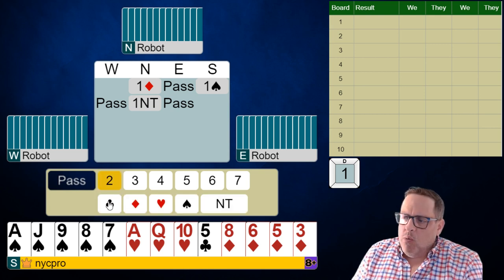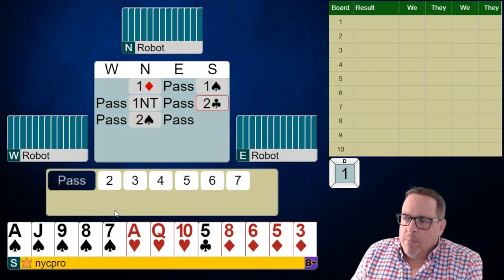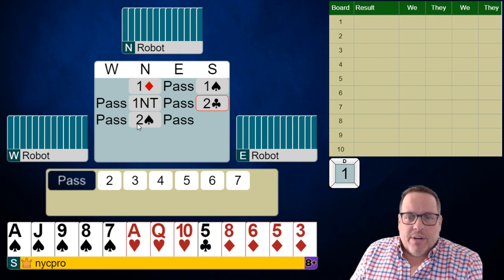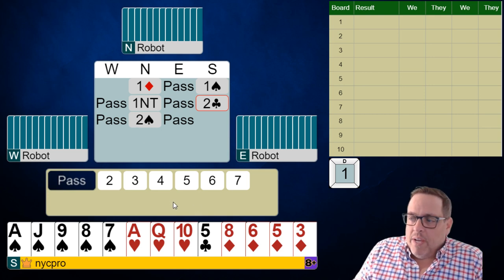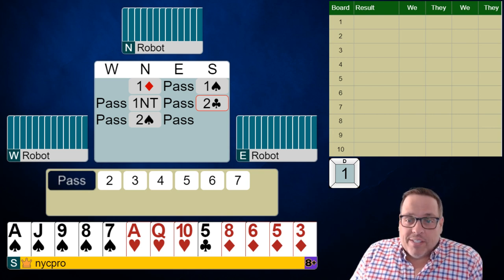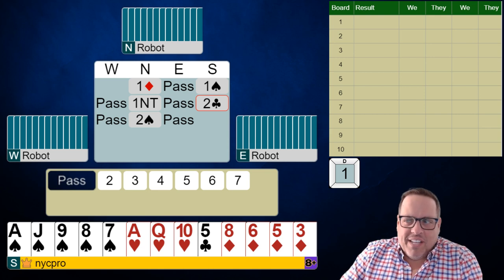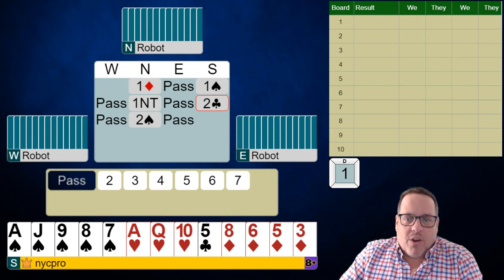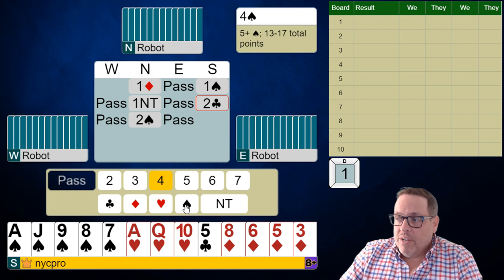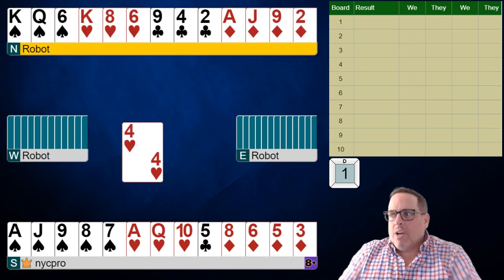So here — minor, major, no trump, new minor. Now, some of you play two-way new minor forcing, and I'll let you guys discuss with your partnership what your auction would be. But here, our partner has now shown three card support in that spade suit. Recognize our hand isn't necessarily a huge amount better because our shortness value is in the hand that has the long trumps, right? So this shortness isn't as full value as it would be traditionally. But still, our hand is better than it was when we didn't have a fit, so I'm just going to jump to four spades and put us in game.